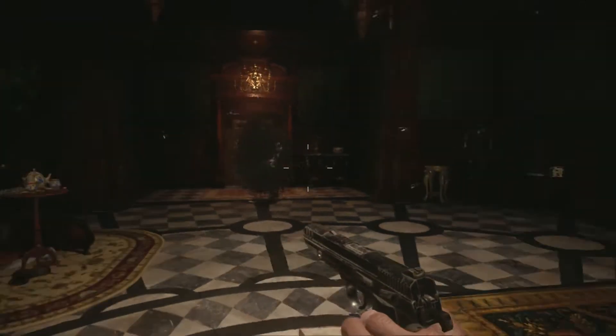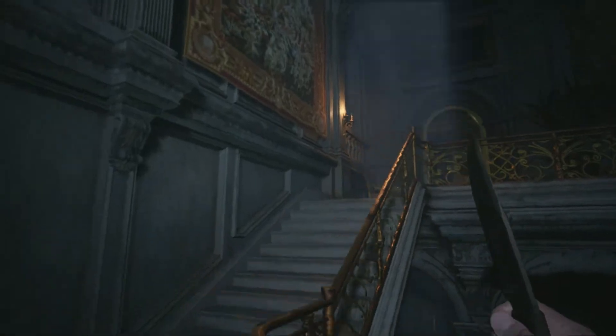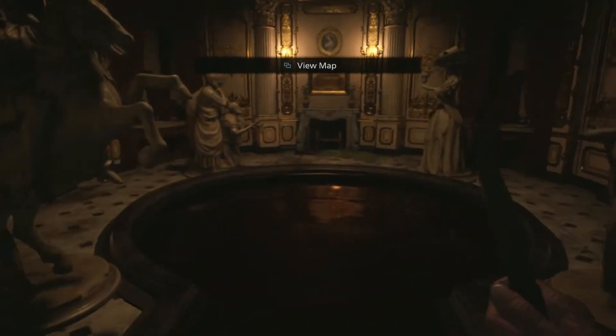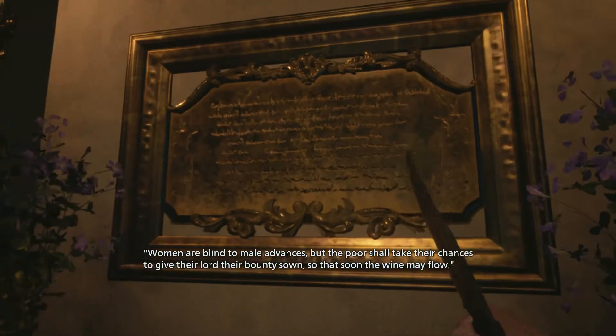Head downstairs, say hello to daughter, walk out into the courtyard, cross it, make a right, and go through these doors. Go up the stairs, and grab the map, and enter the room with the four statues and the pool of... Blood? Wine?